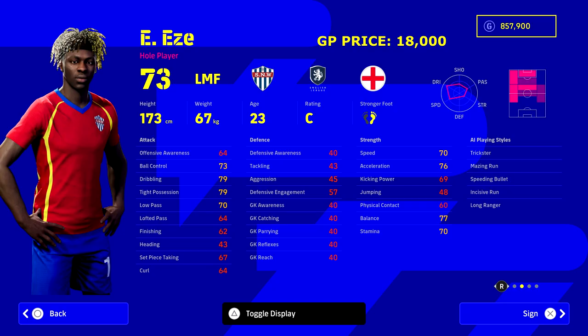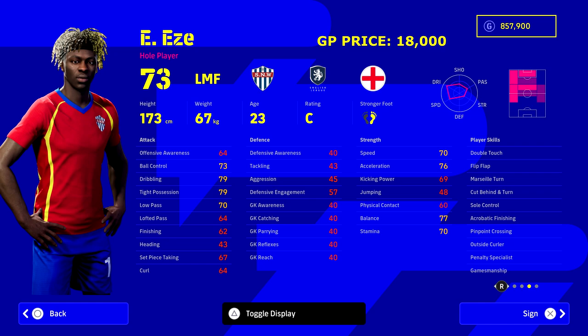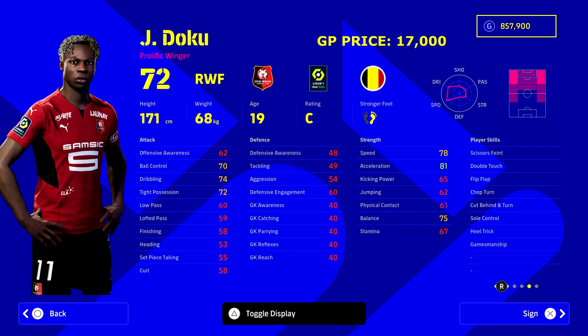This next player — however you want to pronounce it — is an absolute gem of a find. 23 years of age, left-footed left midfielder who can play anywhere: AMF, left wing, striker. He's got unwavering form, and for a player this cheap with these stats, it's a real bargain. Looking at his speed and acceleration, he's going to be cutting in from the left unbelievably well with wing play.